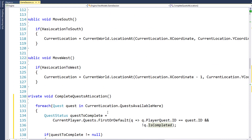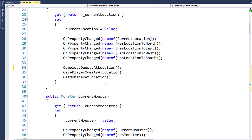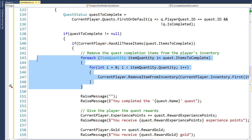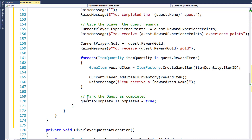To give a quick overview: when the player moves to a new location, we call CompleteQuestsAtLocation, which checks if there's any quest available there. It checks if the player has an incomplete version of that quest in their current quest list. If so, we check whether the player has all the items to complete the quest. If all that's true, we remove those quest completion items, complete the quest for the player, and give them their rewards.